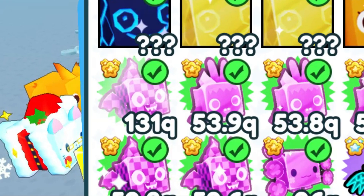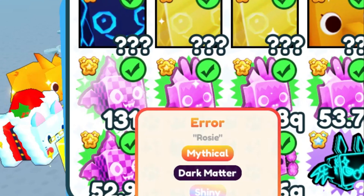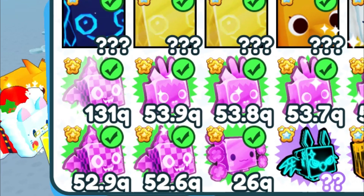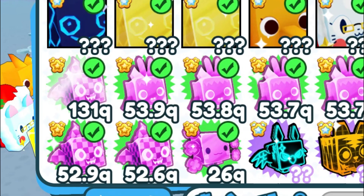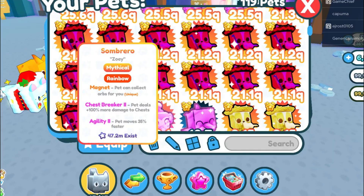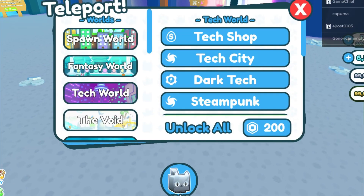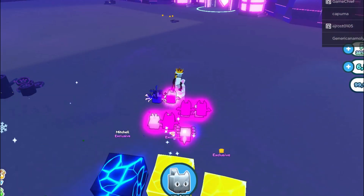These are absolutely amazing, and these pets are going to be way more powerful than these Dark Matters I actually have up here right now. My most powerful pet that I have is this Shiny Error. This is a Shiny Mythical Dark Matter Error pet, and it is 131 quadrillion level. It is the most powerful pet that I have, and these are the newest Mythicals in the game. Let's head over to the Dark Matter machine and see how powerful these pets are as Dark Matters.